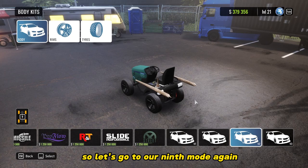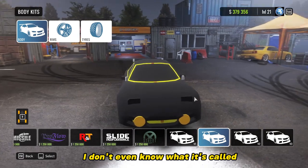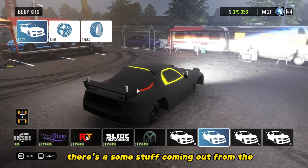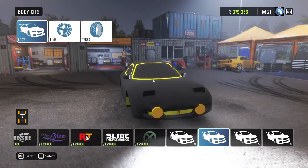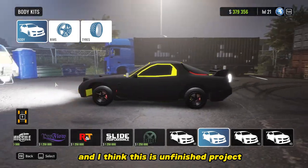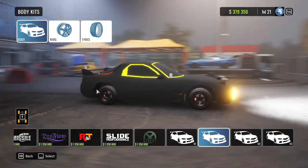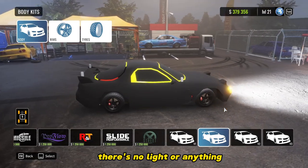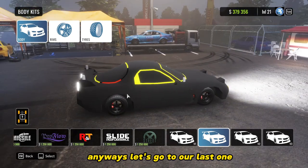So let's go to our ninth mod — again it's on the Spectre RS. I don't even know what it's called; it doesn't really have a name. There's some stuff coming out from the side of the car and the spoiler, the colors are funny, and I think this is an unfinished project. But the headlights are projectors, and you can see the light at the front. Anyway, let's go to our last one.